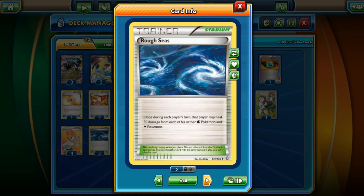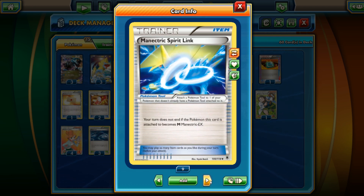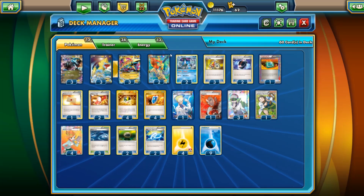We have three Rough Seas to heal Keldeo, Suicune, and Manectric EX — this won't heal Black Kyurem EX, which is a bit of a bummer, but good enough. Two Float Stones for Keldeo's Rush In and Retreat, and the Mega Manectric Spirit Link. Only four Lightning Energy and the rest are Water Energies — nine of those — and that's it. Let's go ahead and see this deck in action on Pokemon TCG Online.